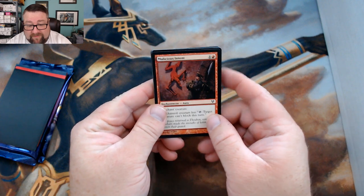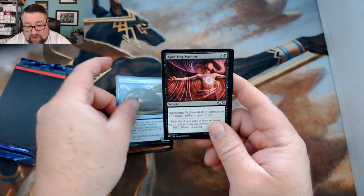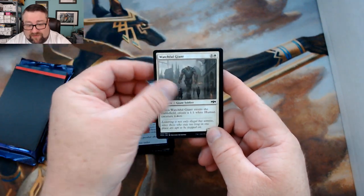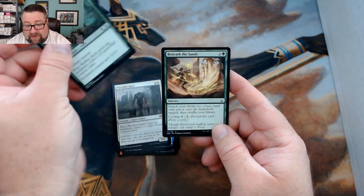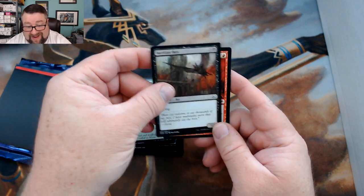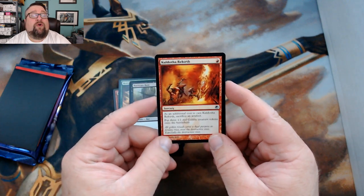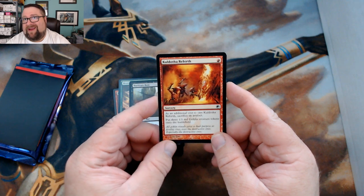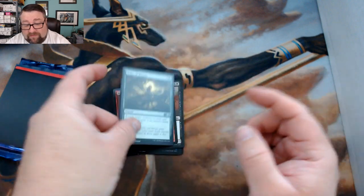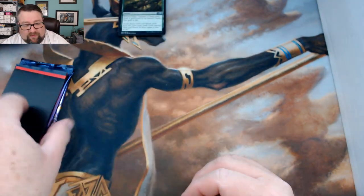Let's see what we got for Kevin. We have Malicious Intent, Thriving Turtle, Agonizing Siphon, Shimmer of Possibility, Watchful Giant, Wolf Kin Bond, Beneath the Sands, Bardas and Bats, Kaldatha Rebirth — I loved this when it was in standard, Opal Goblins is probably one of my top five favorite decks I ever played — and Pulsa Marasa, not a bad card.